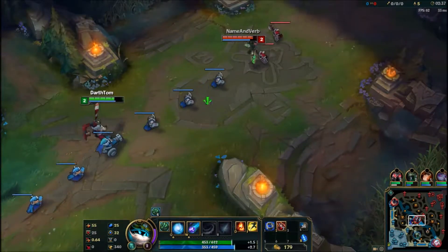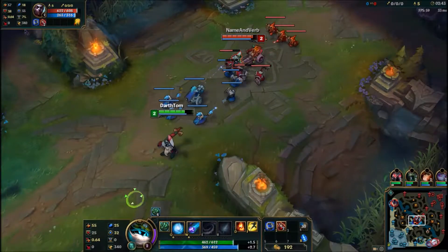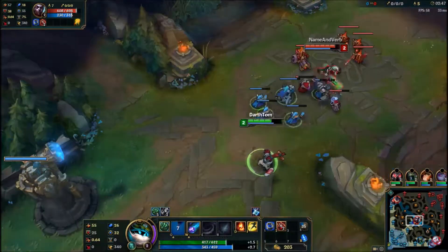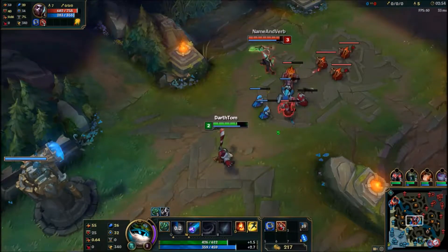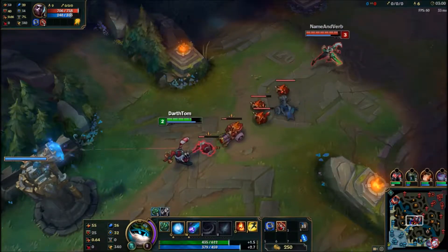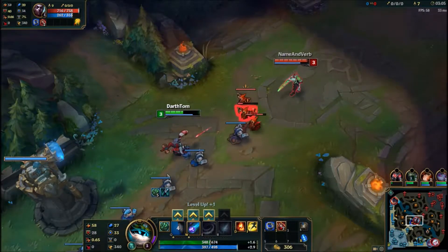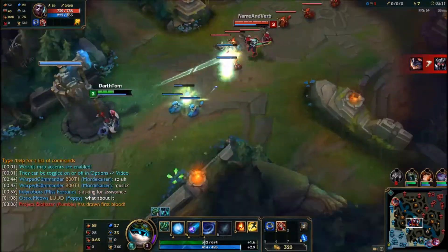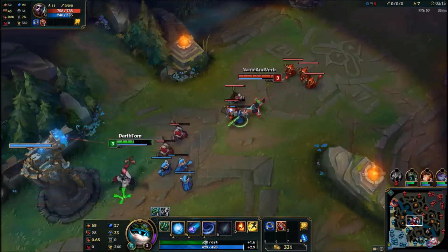I've really been pinned into my own tower, which you'll see quite a lot in this game. The biggest thing for Veigar is to get stacked and get farm — if you want to farm as Veigar you're going to have to build up a lot of stacks as well. First blood goes to Rumble taking down Mordekaiser.